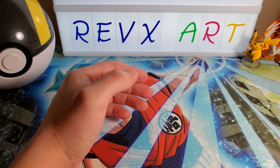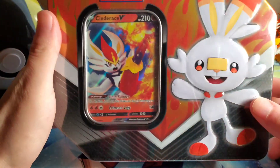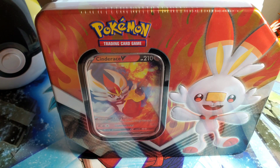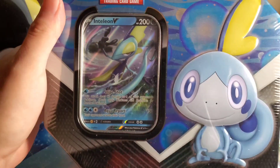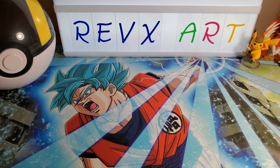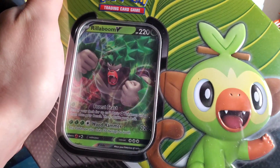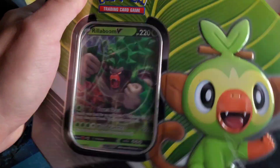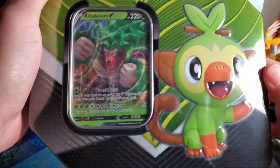We also got something I'm super excited to open — these tins right here. Scorbunny squad, we got my least favorite Sobble squad, and then last but definitely the best is Grookey gang! Hashtag Grookey gang. We're gonna open all these booster packs. Give me a moment while I open everything up, and then we'll get straight into the pulls.